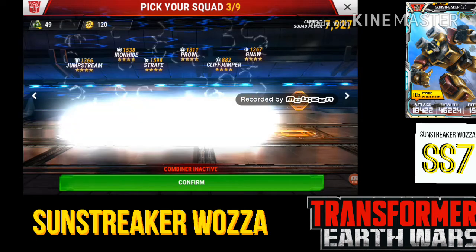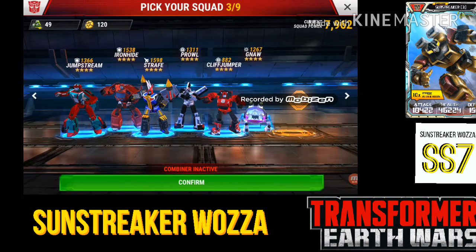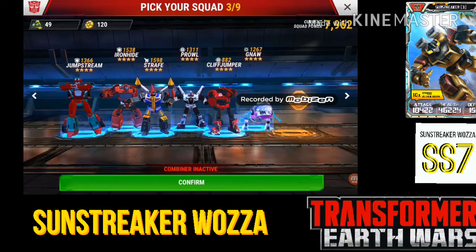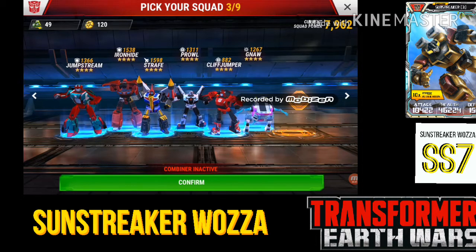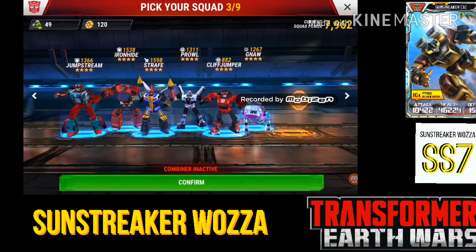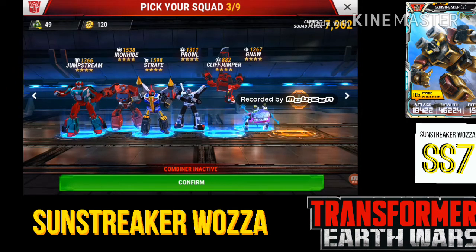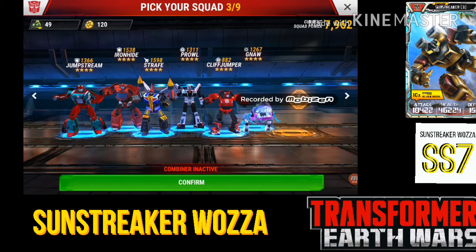Same sort of thing again — two tanks. Strafe, even though he isn't a jet, is still an aerial bot and he's a great AOE bot for taking out a lot of defenses at once. Prowl is in there as a gunner. Cliffjumper is in there for two reasons: as a gunner, but also because pairing Cliffjumper with Strafe is a really good partnership — Cliffjumper makes Strafe do 40 extra damage with his ability, so it takes out more defenses on his run.